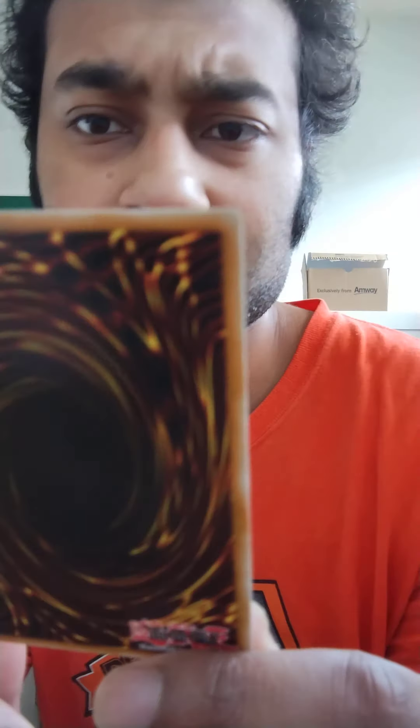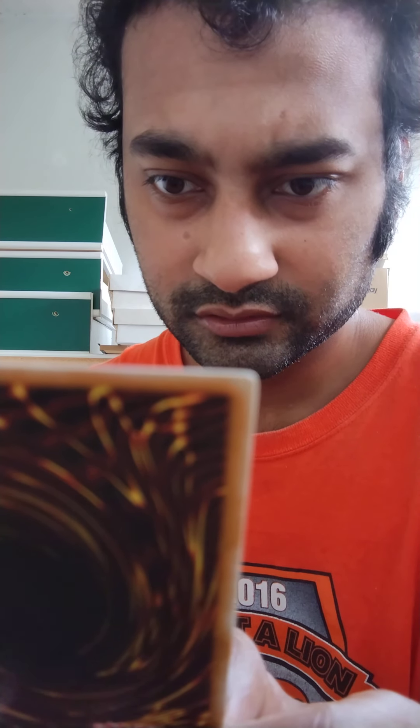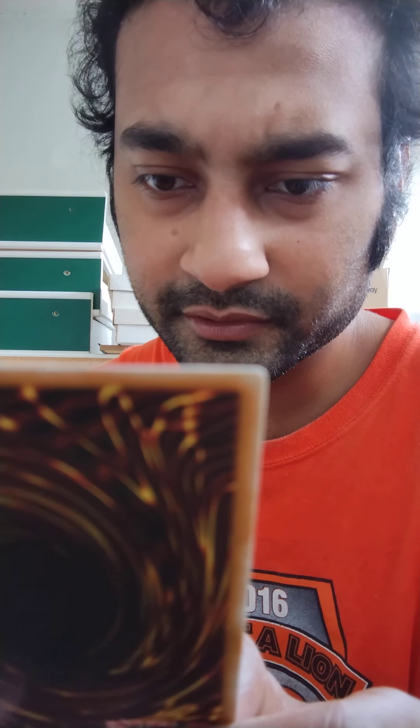This is a cool one — Black Winged Armed Wing. That's a weird name. It requires one Black Wing tuner plus one non-tuner monster. If this card attacks a defense position monster, it gains 500 attack during the damage step. During battle between this attacking card and a defense position monster whose defense is lower than this card's attack, it inflicts piercing damage to your opponent. So defense position monsters usually protect your life points, but this is a piercing card.